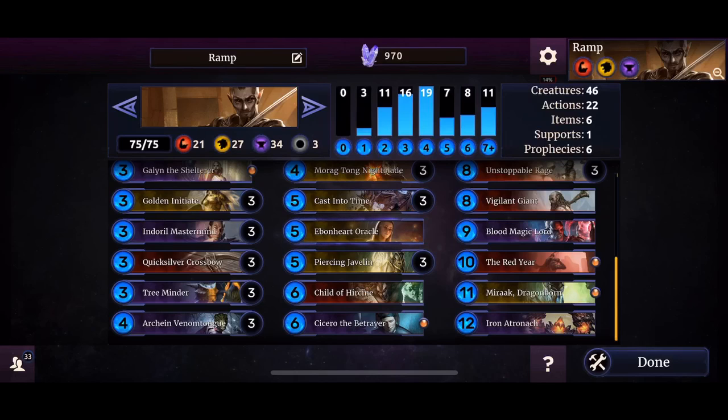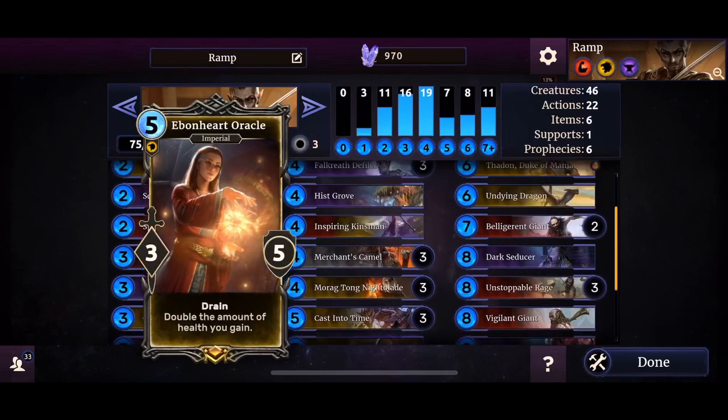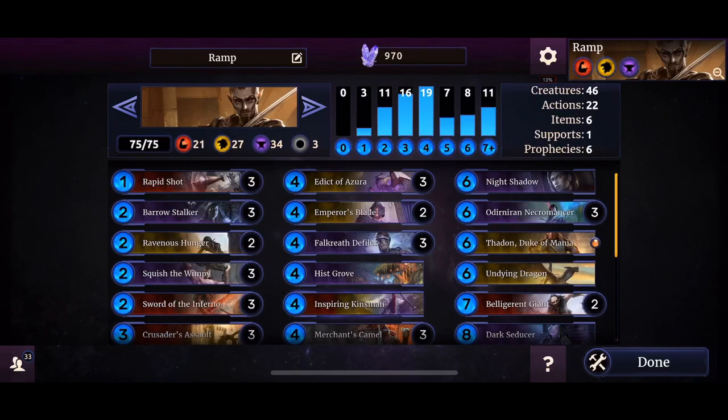Unstoppable Rage — three copies — Vigilant Giant, Blood Magic Lord, and the Red Year to clear the board in case you're playing against something snowballing out of control. The Rock to steal whatever you like, and of course Iron HR — the bomb against Tribunals and action-based decks. If it gets silenced and removed, you just hope it doesn't get cast into time, because if it's removed you can bring it back using your Defiler. This is the deck — pretty decent and pretty good, with the right cards from all the power that's yellow.